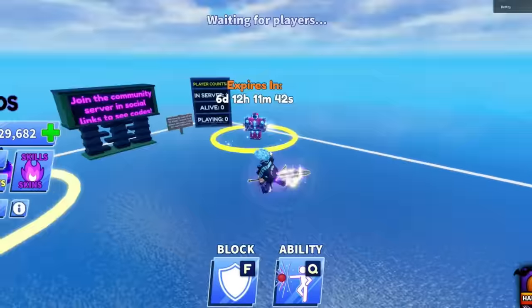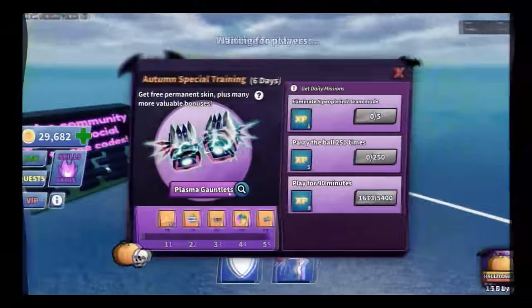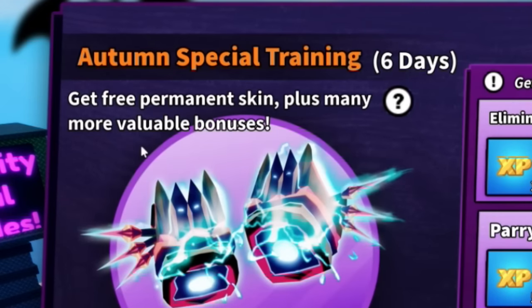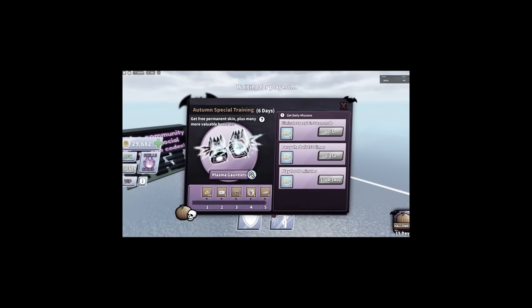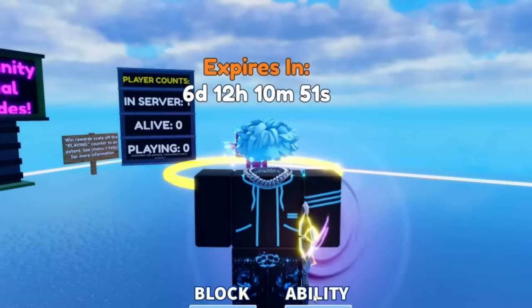Where is that? It's five or six days — yeah, it is plasma gauntlets. It's get free permanent skin plus many more valuable bonuses. I won't cap, it looks good, and it's free which makes it like ten times better. You get extra rewards from it — I can't believe it. Blade Ball W update so far.